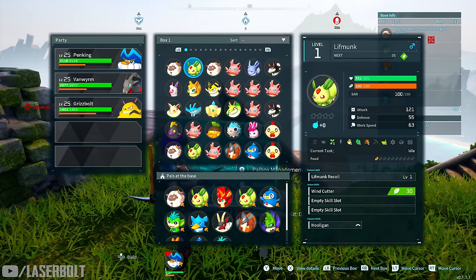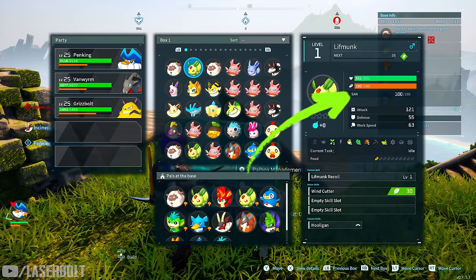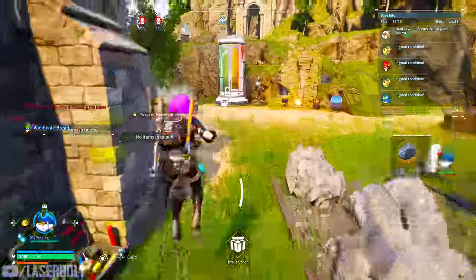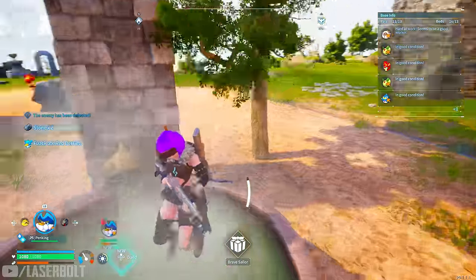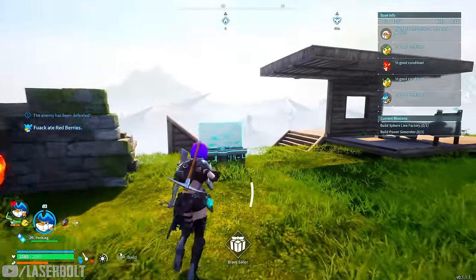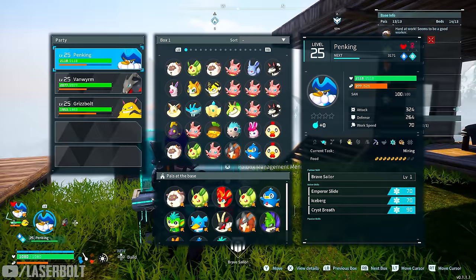The little heart icon is the pal's health. The bread icon shows food consumption. Then there's the sanity meter, which is important especially if pals are working — you want them to maintain good sanity. If it gets too low, they'll hop into the hot tub to restore it. If it's at 100, they're fully restored.